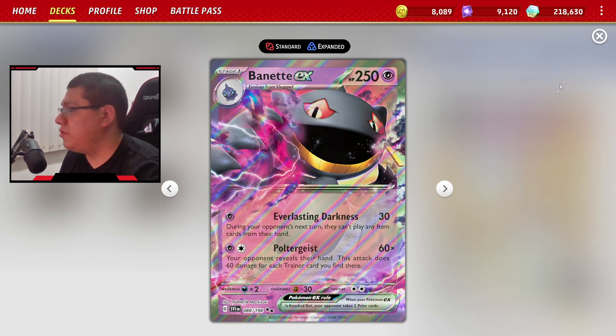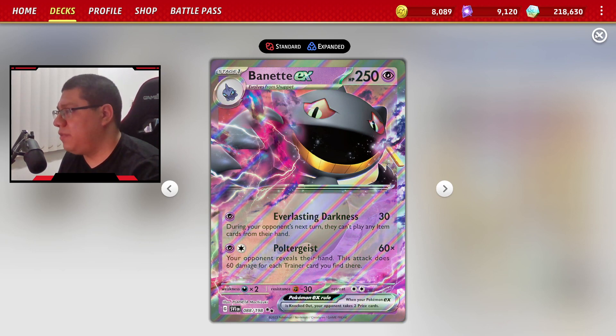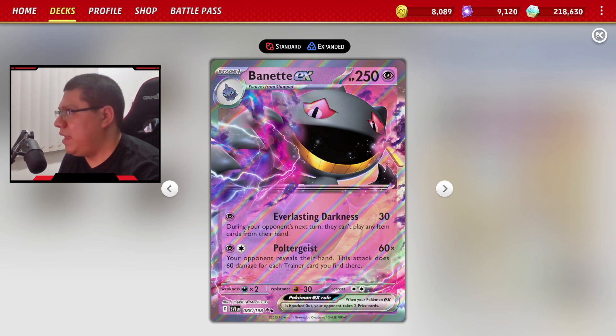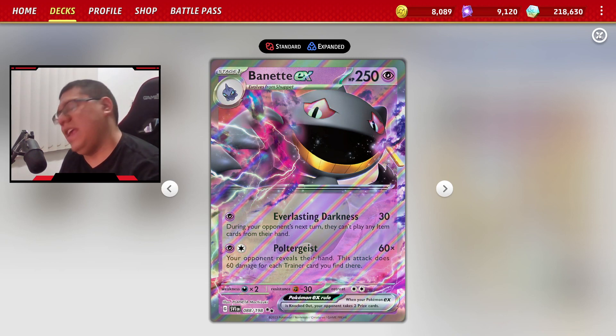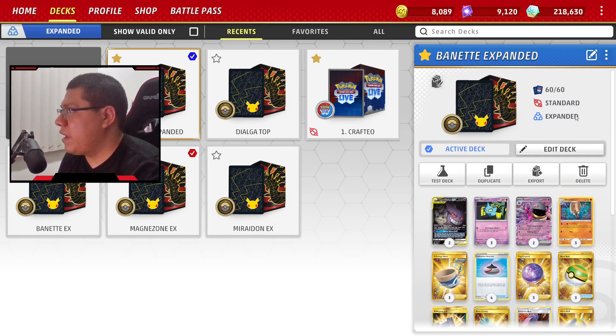Si ya tenemos seteado nuestro Omastar, vamos a regresarle puras cartas Trainer al rival — cartas de ítem, de supporter — cosas que no puede usar en un solo turno. Eso va a frenar bastante al rival y nos dará chance de que Banette EX o Gengar Mimikyu hagan un ataque gigantesco. Les voy a poner dos o tres partidas. En una de ellas, setecientos veinte daños en dos turnos.